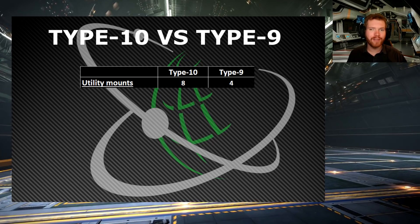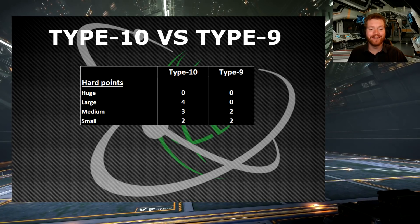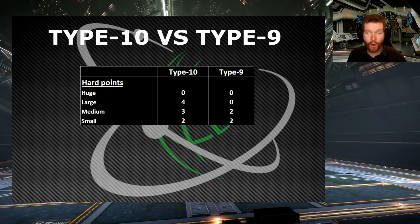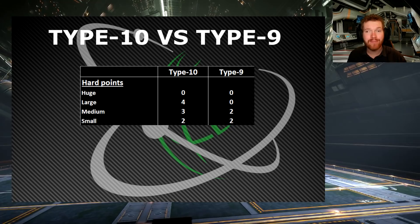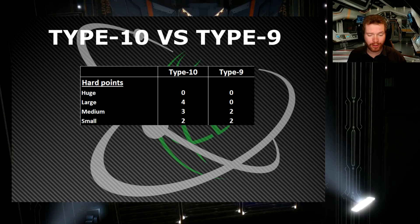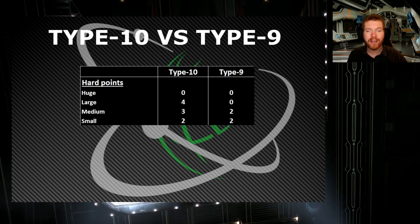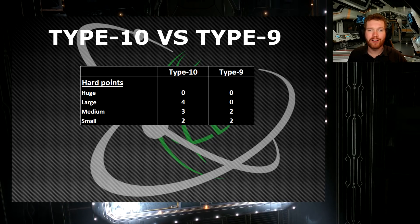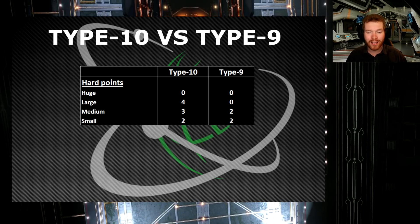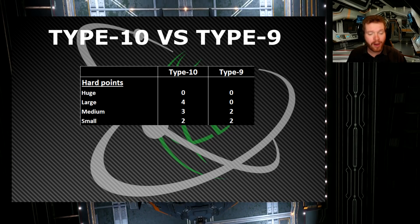I've saved the best for last — the hardpoints. Look at this, it's absolutely insane. It has four large hardpoints, three medium hardpoints, and two small hardpoints — that's a total of nine hardpoints. This is going to make this ship have the highest potential firepower in the game. If this is correct, this ship will have the highest firepower in the game. No huge hardpoints, fair enough, but the four large hardpoints are going to dish out so much damage.